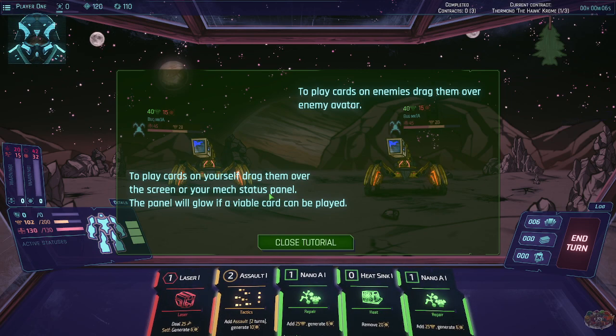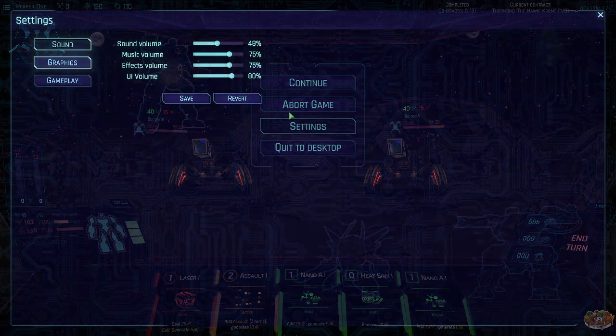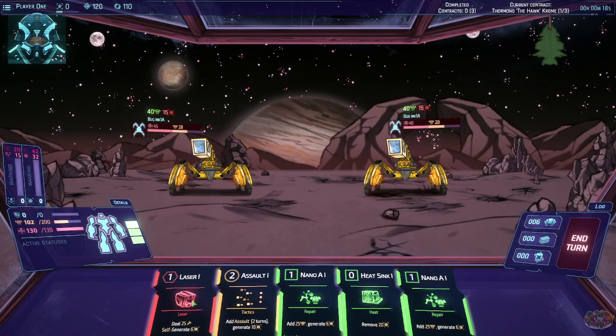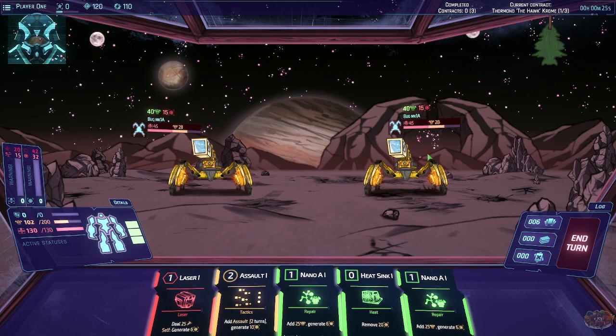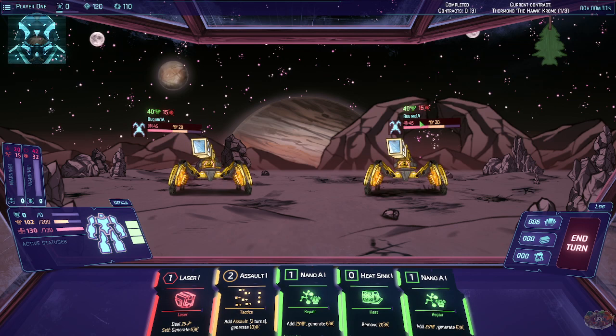To play cards on enemies, drag them over the enemy avatar, drag them over the screen, or your mech status panel. I need to turn the sound down a little more. I need to do 25 damage — this guy has a port attached to body B, so he's going to support him, double support.